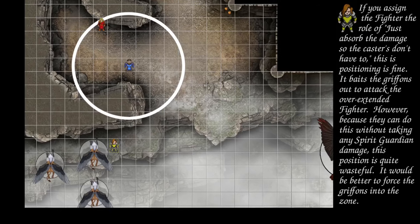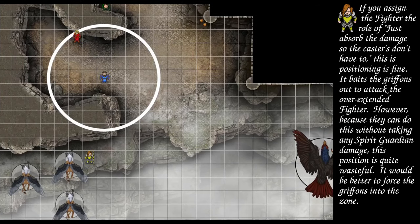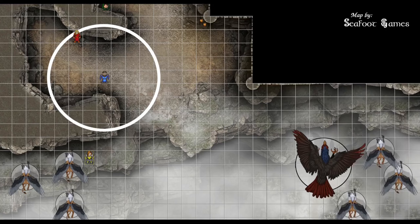Train Rex rolls a 19, which is a crit since he crits on 19s and 20s. First crit hit deals 17 damage; second attack hits for 23 and deals damage, rerolling 1s and 2s (9 total). Last attack is 22 to hit for 17 damage.